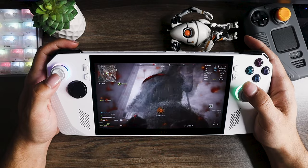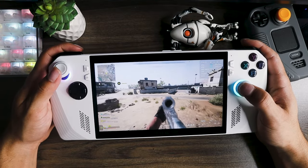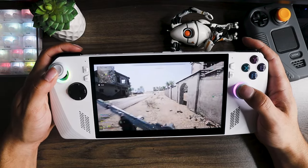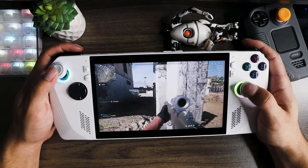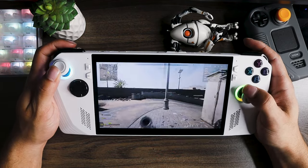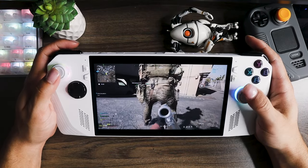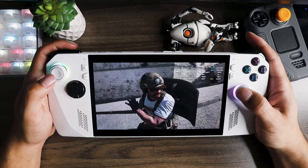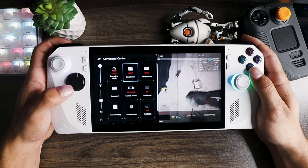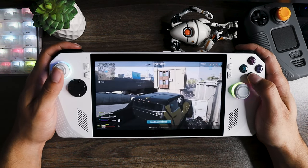So I switched over to 1080p with FSR 2.1 set to ultra performance and we're getting around 43-44 frames, which is decent for 1080p, but I'd rather play on 720p with balanced and get 60 frames. Yep, definitely going back to 720p. And what about 720p ultra performance? We're getting 65-68 frames.